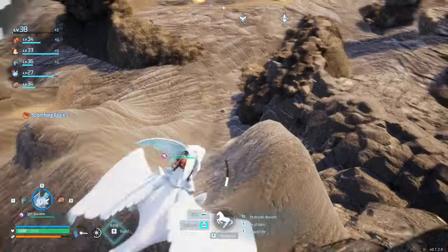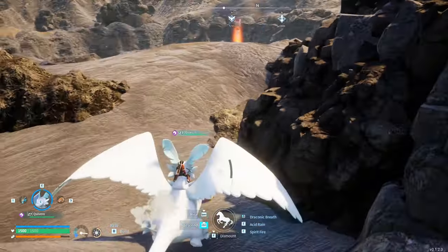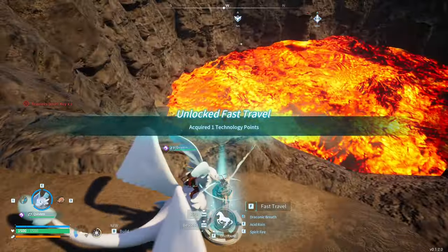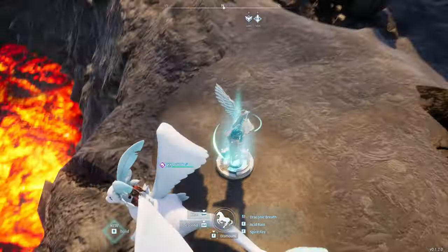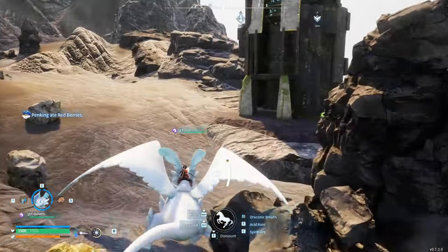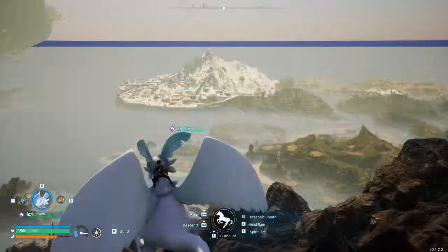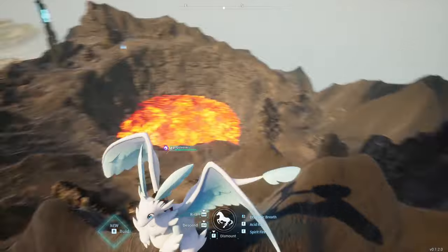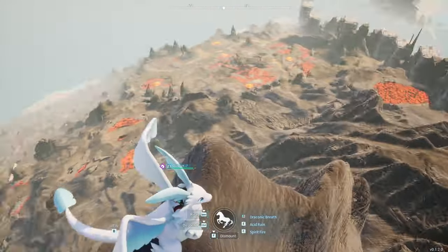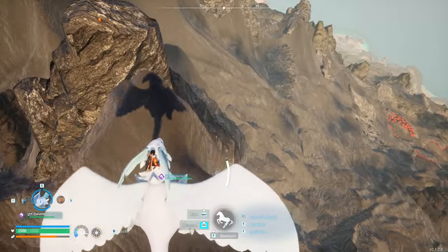No huge eggs up here. I thought I was just going to burn — you could hear it sizzling. I need another silver key. I'm not risking that unless there's a huge egg. Boss tower for the future — Brothers of the Eternal Pyre. I'm pretty sure this is the highest point of the map, but then I look over there and it's slightly taller. It looks a lot smaller from up here. Some ore, no huge eggs — one large and just a bunch of normal sized ones. I'm still yoinking them. Honestly a little underwhelmed.